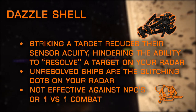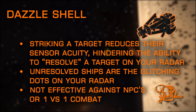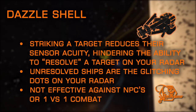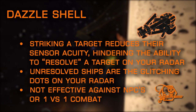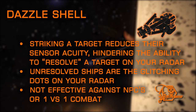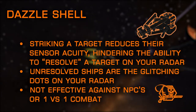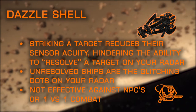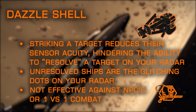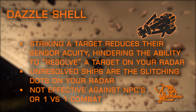Dazzle Shell is exclusive to frag cannons in the kinetic category and works in a similar fashion to Emissive Munitions but in reverse. When a target is struck by this effect, their sensor strength and range is depleted for a few seconds, decreasing their ability to resolve a target on radar. An unresolved target is that pip on your radar that flickers and jumps around. This has no effect against NPCs, and even against players, when you strike a target with any hardpoint you are automatically resolved, rendering this virtually useless in 1v1 PvP. It can possibly benefit in wing PvP, but frankly there are more reliable options for your frag cannons.